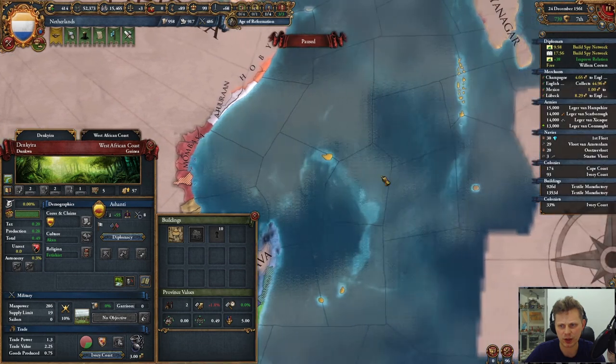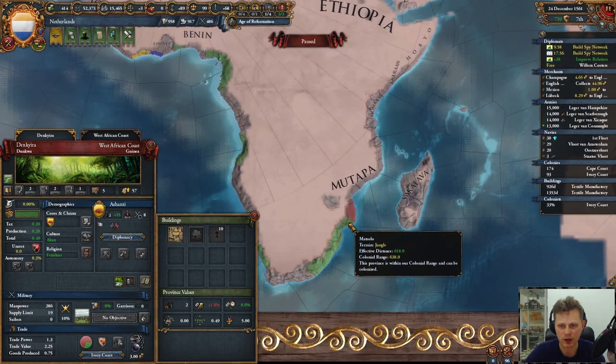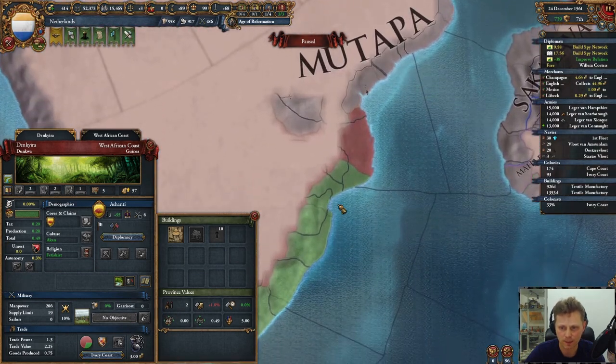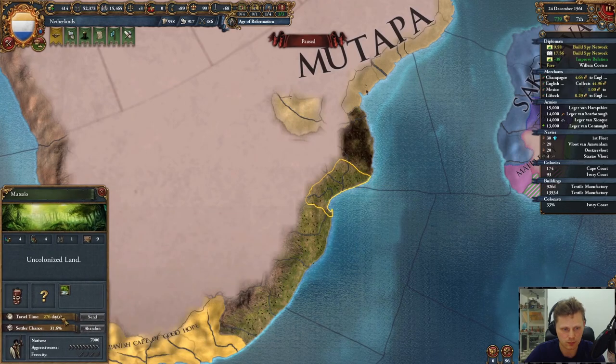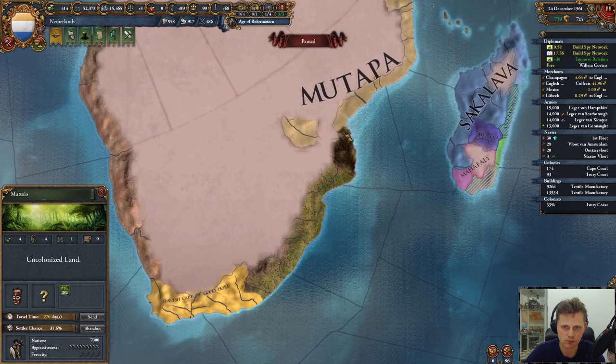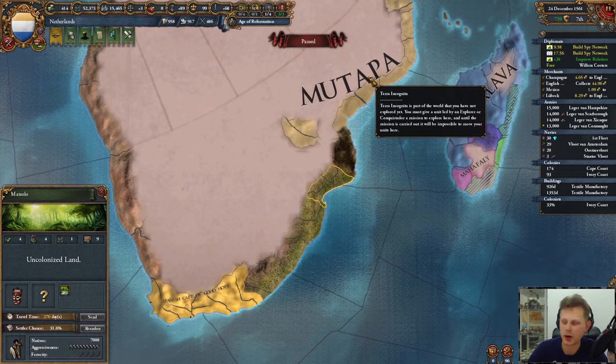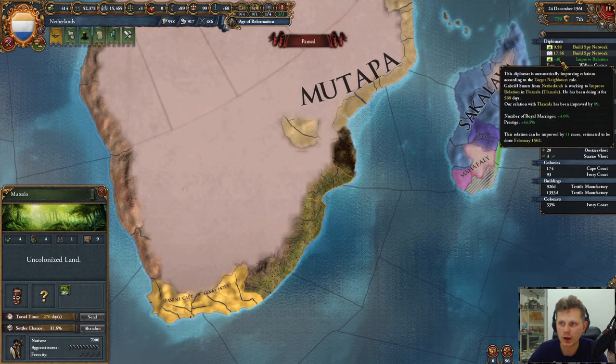Let's see. What is our colonial range and can we get anywhere? We could actually go over here. That would get us very close to Mutapa, and that would be quite ideal.